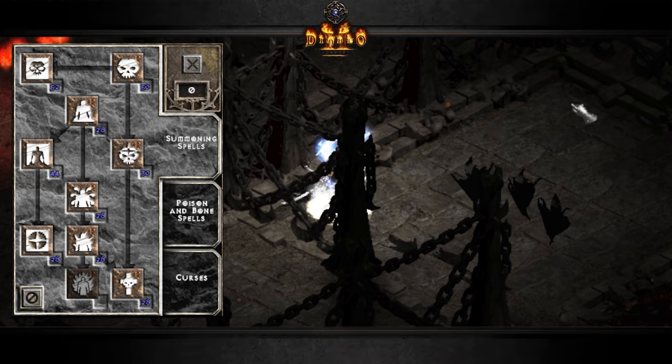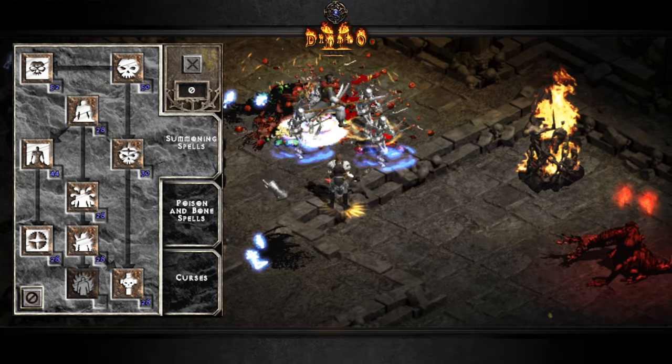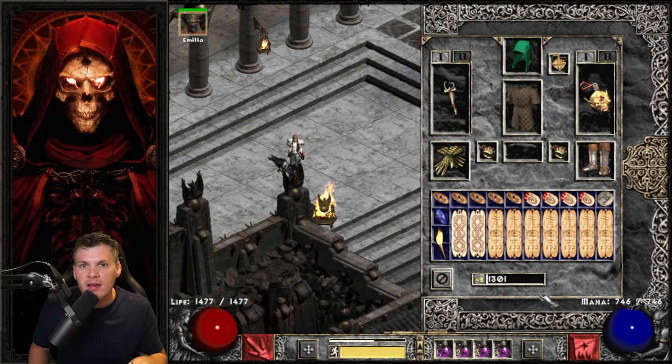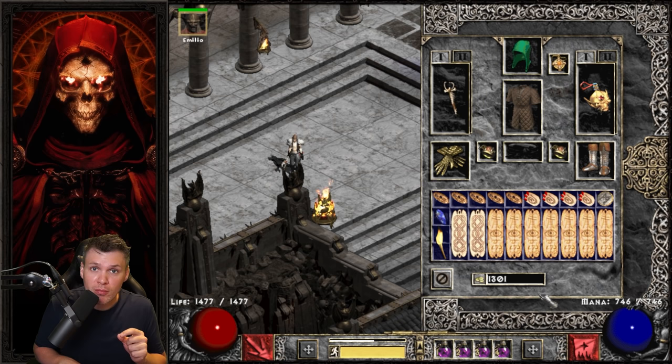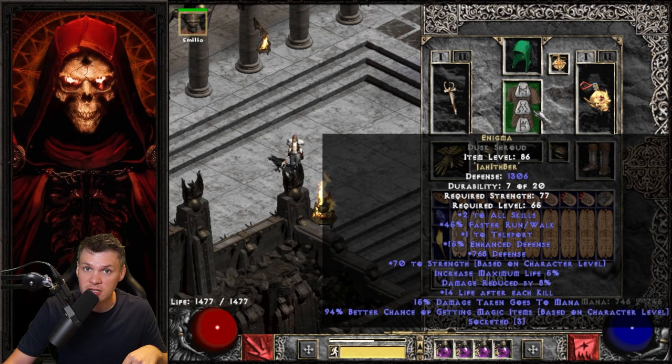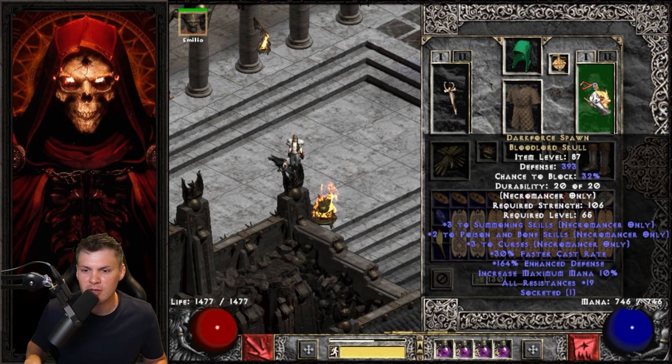The really cool thing about investing a lot of hard points into Golem Mastery is that the Clay Golem for this setup has 30,000 life prior to Battle Orders, so it's a great way to add extra survivability to your golem. Starting off with the top tier gear setup — I'll have a timestamp in the description for the budget variant. For the weapon I went with Arm of King Leoric, which gives a lot of plus skills for summoning. Enigma for the body armor for repositioning your summons. I have an Um'd Shako and Mara's.